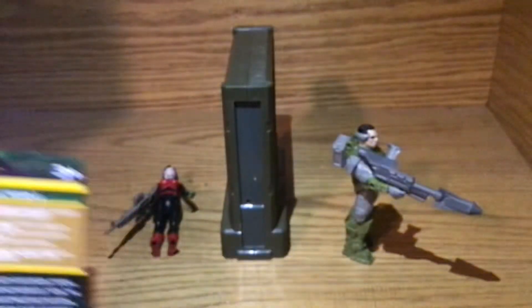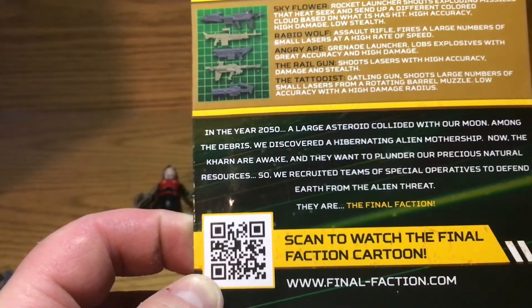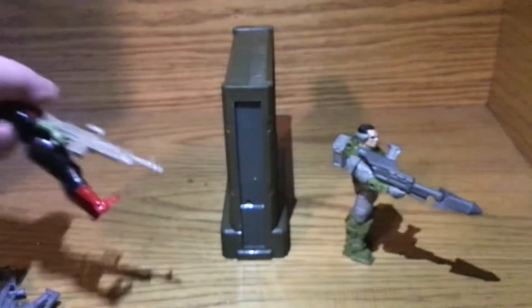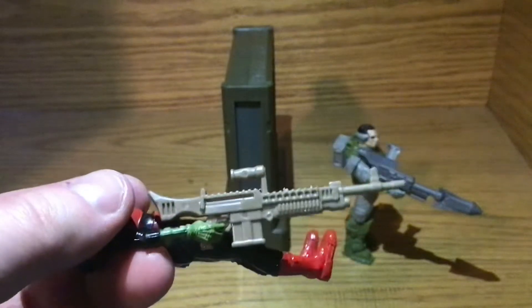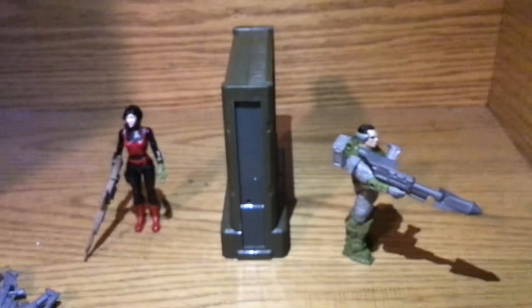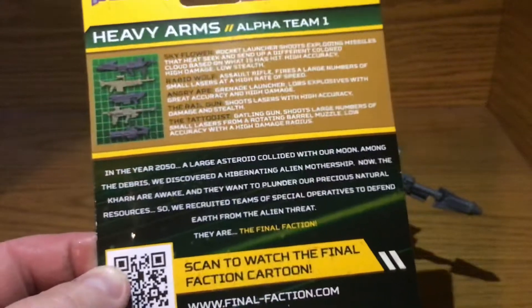But that Rabid Wolf — well, it doesn't shoot lasers, it shoots bullets. Because on the bottom there you can definitely see the ammo pack — that's where the ammunition comes out. That's bullets. The Angry Ape — I love this name, I love these names. There are three really awesome names in this one.